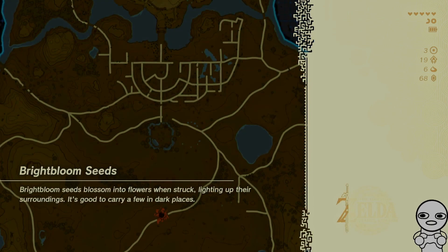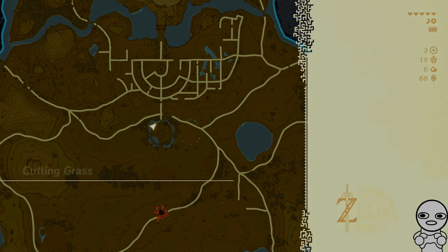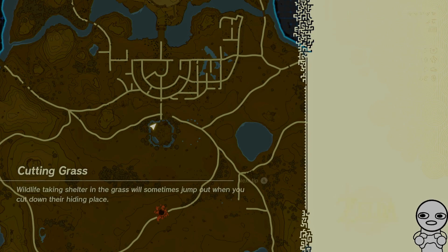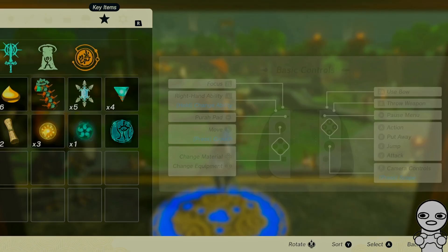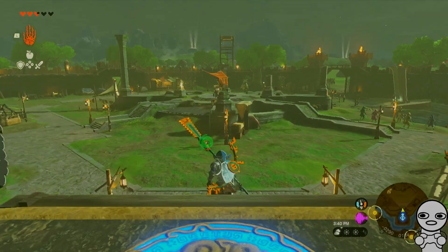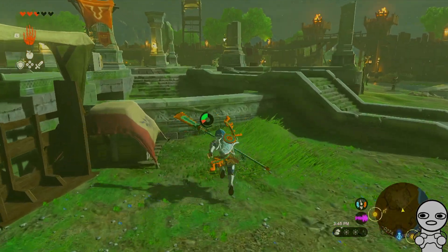Today we are going to hopefully go to Rito, and real quick I'm going to get the Soldier's Helmet, because I did search up where it is and I did walk past it. I apparently need like three bombflowers in order to get to it.